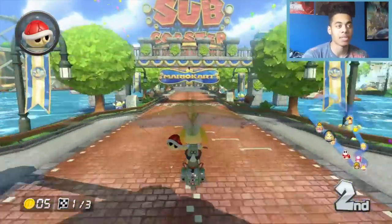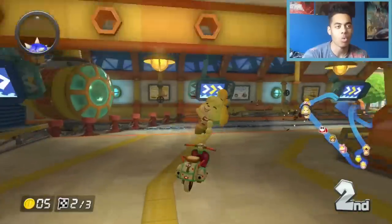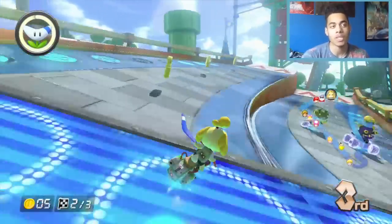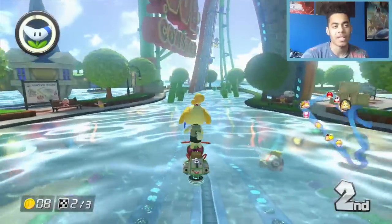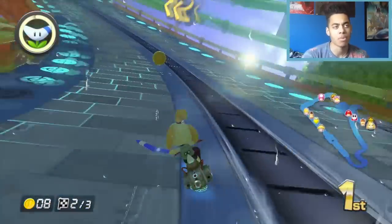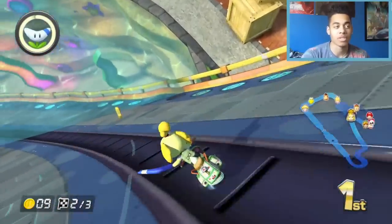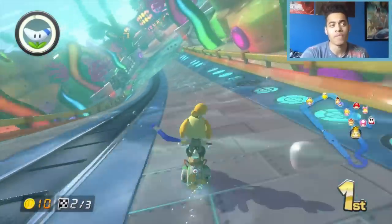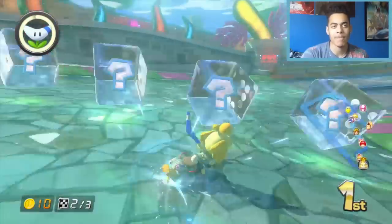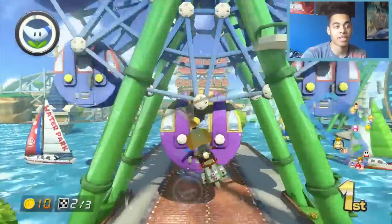We should take first place here with this red shell if he doesn't block it — oh shoot, that was a big jump there. With 200cc it opens up a lot of new shortcuts for you. With the glider it does give you a bit more distance so you can cut through extra bits of grass and stuff. The shortcuts are all visible on the map, they're not hidden anywhere, but it can be very handy in 200cc.